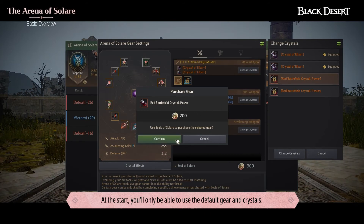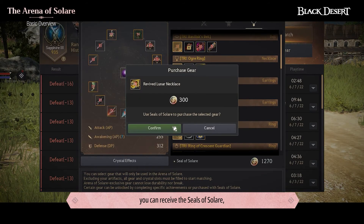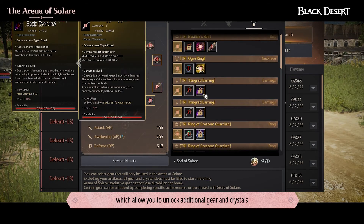At the start, you'll only be able to use the default gear and crystals. By completing matches in the Arena of Solari, you can receive Seals of Solari, which will allow you to unlock additional gear and crystals beyond the default gear set.